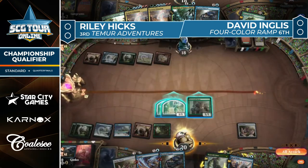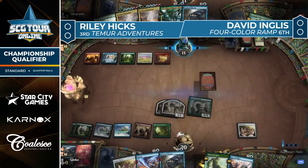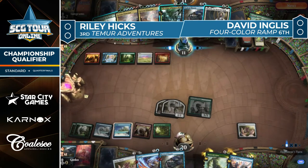Dispute is the answer — just full-on counter spells. Attack for seven, Ingles at 11. Hicks has to be relatively happy with this position. Pretty solid top deck here for Ingles though: Kenrith, Return of the King — that one can fight through Negate and Dispute.